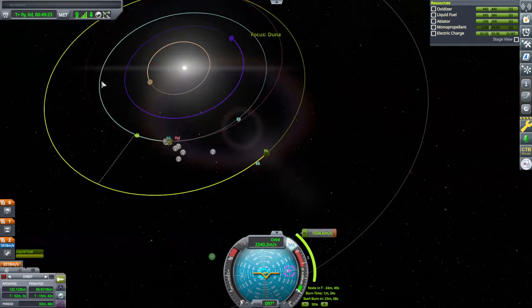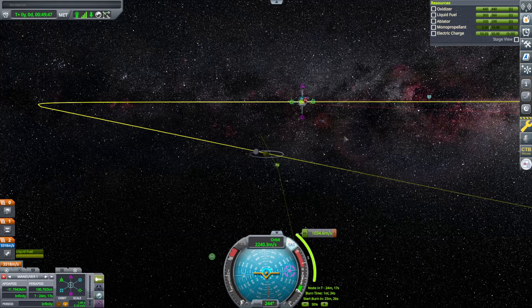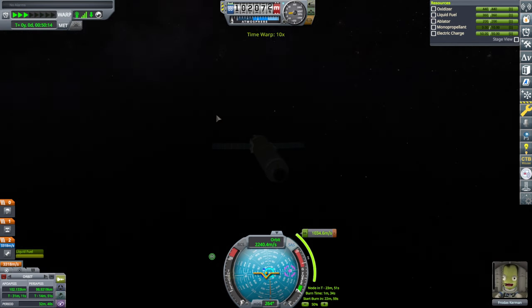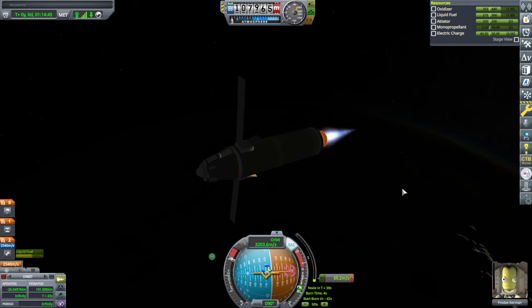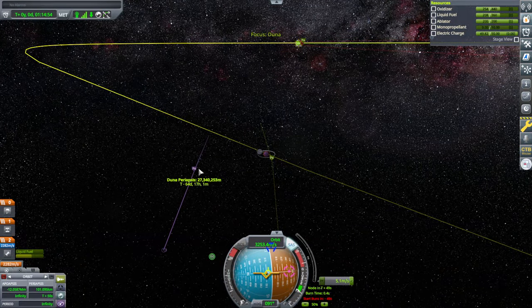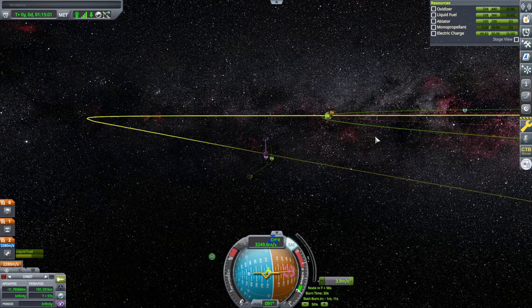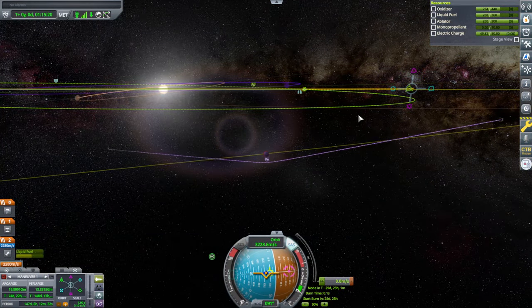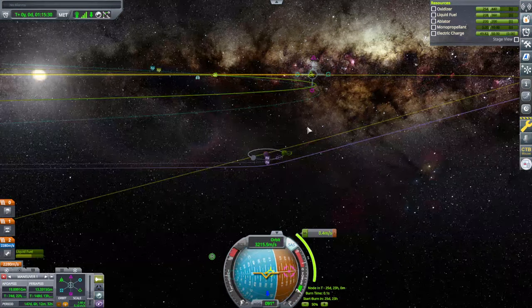We have an encounter. I'll just do a mid-course correction to get it a little bit closer. 1034.6 — and go. We are on escape. We do have an encounter, maybe I can get it closer. The rest is on the mid-course correction. As far as the days go, I did copy my settings file so I've got 24-hour days as opposed to the stock days — you can see 25 days, 23 hours. So I do have that, sorry if that's a bit confusing.